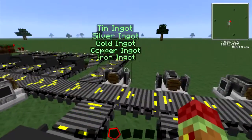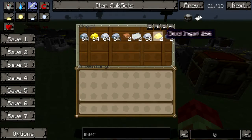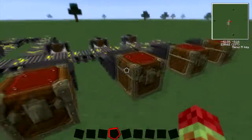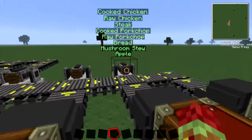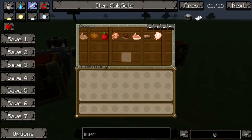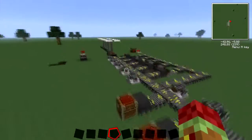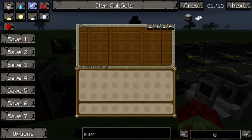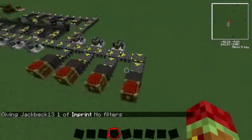In this chest I have tin, silver, gold, copper, and iron. In this one I have basic building blocks. And this one has basic food - voila, there it all is. This one is miscellaneous - if you put something in that isn't sorted, like an imprint, which I'll get to later, it'll automatically go all the way through and end up in this chest.